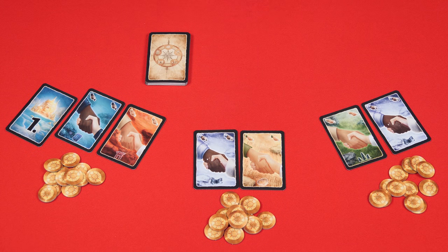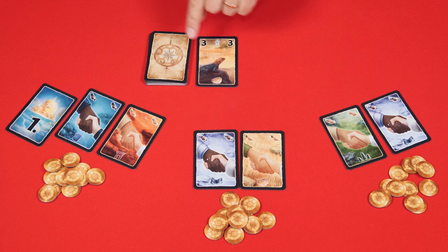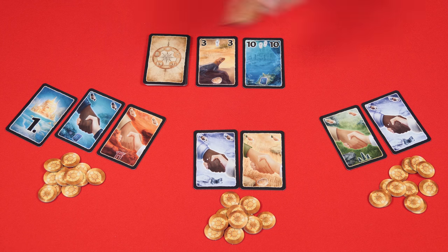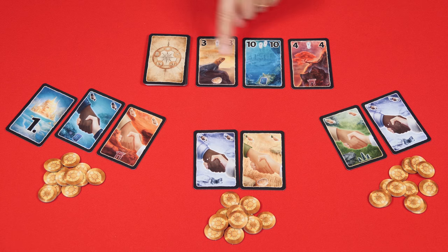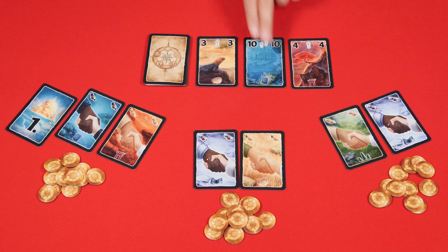If you choose to Uncover, just turn over the top card from the draw pile and place it next to it — and that's it for your turn. Every time a player chooses to Uncover, a new card will be added to the right of this row, known as the Display. Eventually, a card may be revealed that no one can use; it should then be returned to the box and no replacement card is drawn.